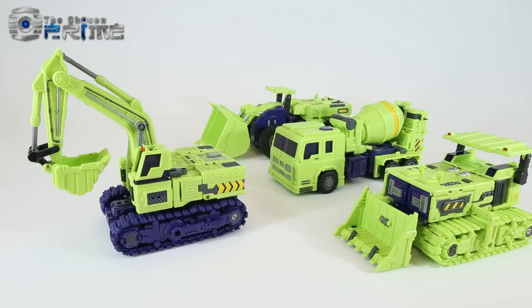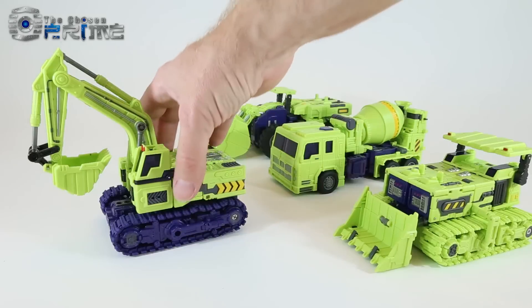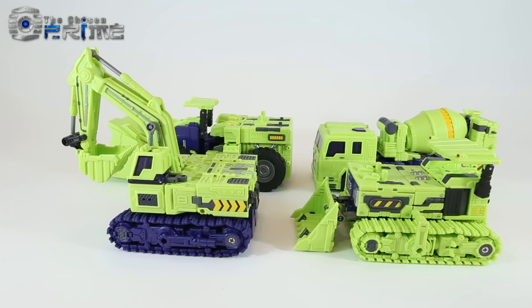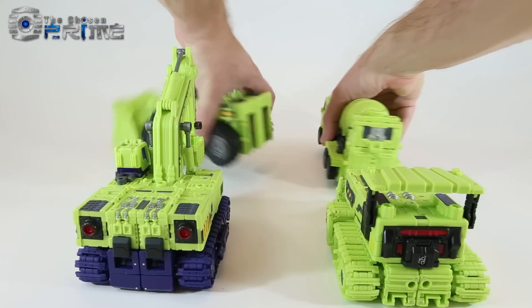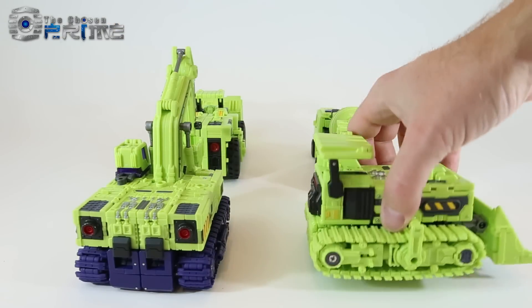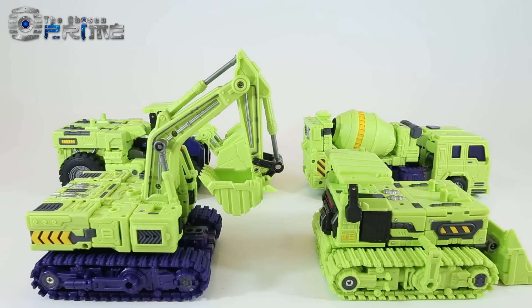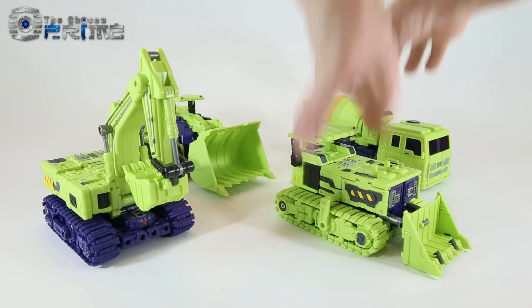Vehicle mode comparisons — here we've got Unearthed, Shovel, Concrete, and Bulldozer. They all look really nice and look like great construction vehicles, each with their own little different aesthetic, but all with that nice stylistic set of green and purple. The way that Bulldozer's going to get green treads to complement the purple treads on Unearthed — I think they just look really nice all together, and I look forward to getting all six Constructicons from Toy World in their vehicle modes.